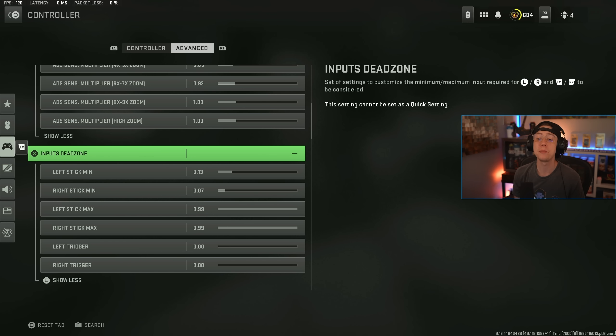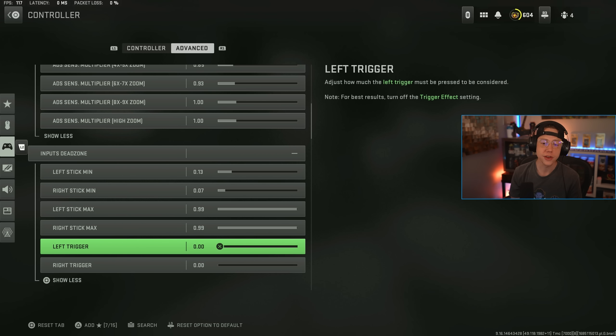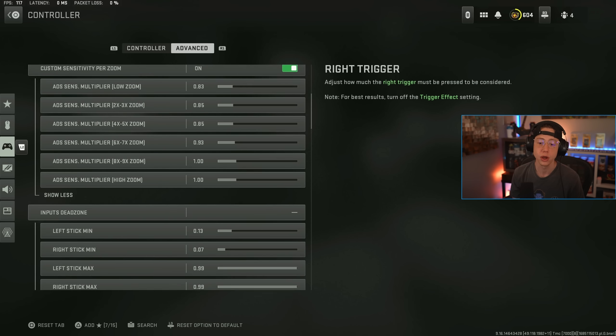Dead zones — there is no single best dead zone. This is entirely specific to your controller and how much stick drift you have. My stick drift will always be different than yours, so adjust it to what you need. What you do want to turn off is the trigger dead zones: set both left and right trigger dead zones all the way down to zero, so you're shooting as fast as possible the second you pull the trigger.